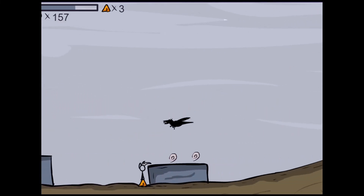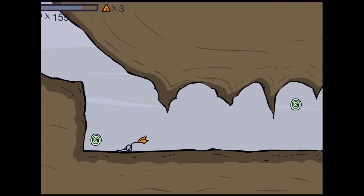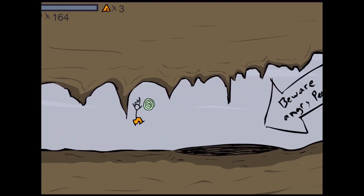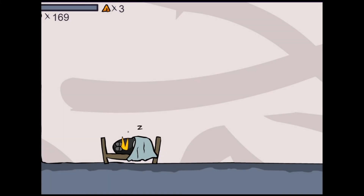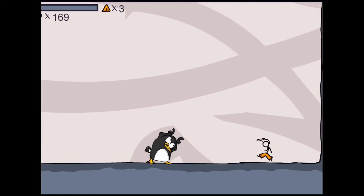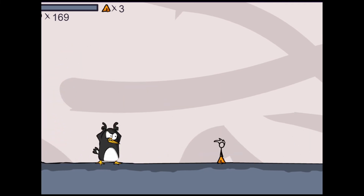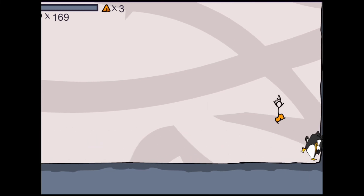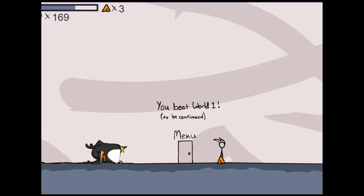How did I get damage from that? 'Beware angry penguin.' Nooo — don't tell me this is the boss. Oh no, yeah it is. How do I beat him? I probably have to jump on him, right? Go go go — gotcha! So I have to bait him and then jump on him. Is it only three times though? Perfect — you beat World One!